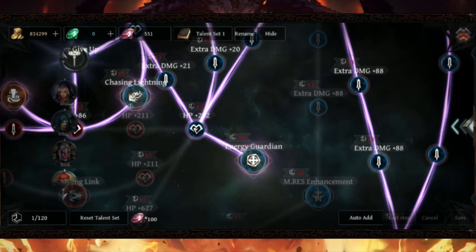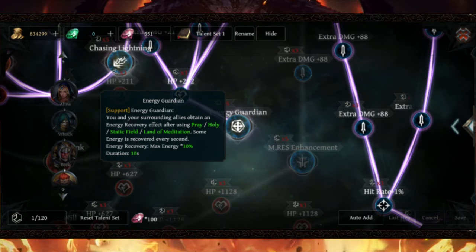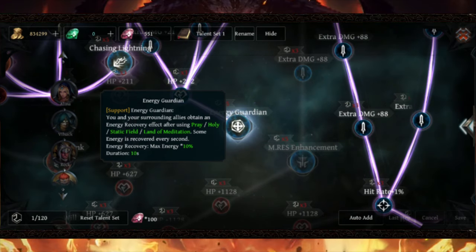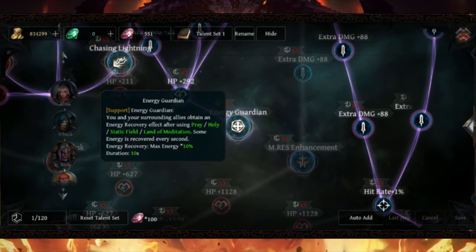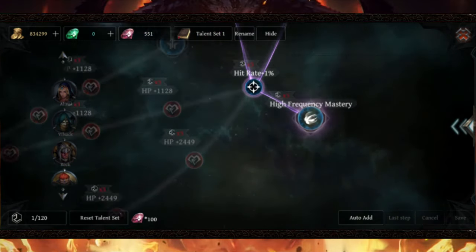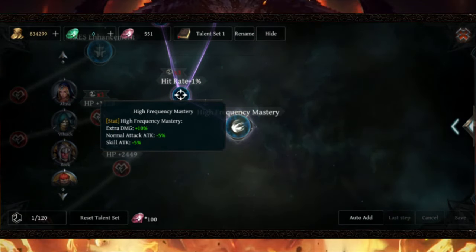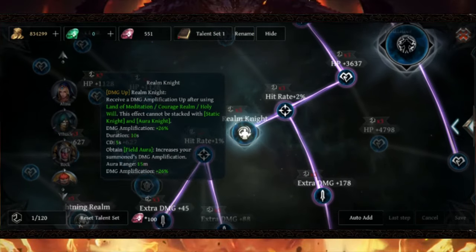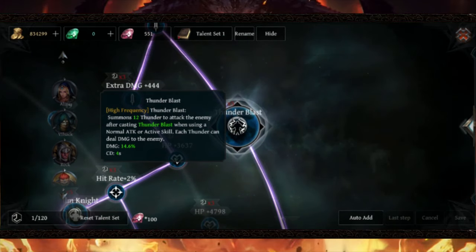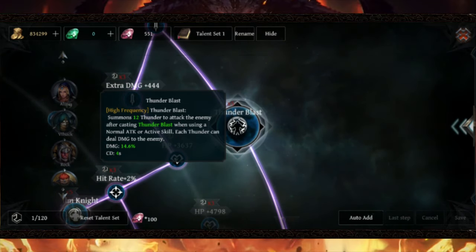Extra damage status does not scale with skill attack or any base attack, so it's basically a flat damage add-on into your skills. You also want to unlock Energy Guardian as soon as possible, because this talent provides your character energy recovery without having to auto attack monsters. Make sure to go all the way down to unlock High Frequency Mastery, which gives your character 10% more damage for extra damage status. Then go up and unlock Rim Knight to provide more damage applications whenever you use heals, static fuels, etc. Lastly, unlock Thunder Blast, which provides 12 Thunder Straits whenever you use a normal attack or active skill.